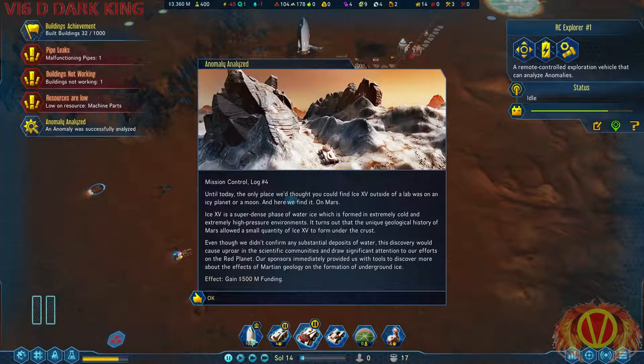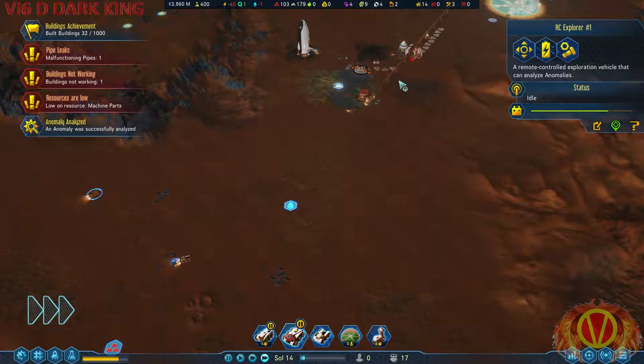Oh, heck yeah! Super dense phase of water — ice forming in extremely cold and extremely high pressure environments. Then why the heck is it on Mars? High pressure? Anyway, the unique geological history of Mars allowed a small quantity of this ice to form. Ice 15. Interesting. This discovery would draw significant attention to our efforts on the red planet — more funding!